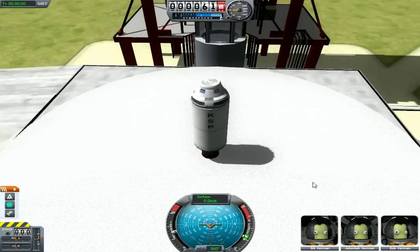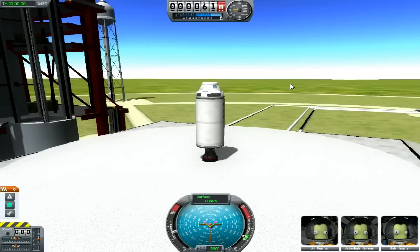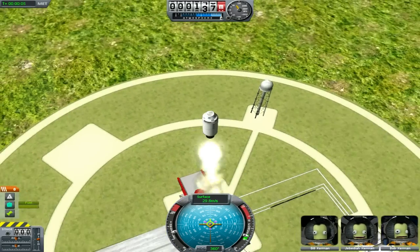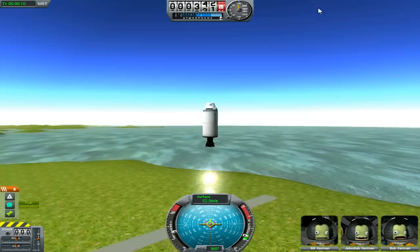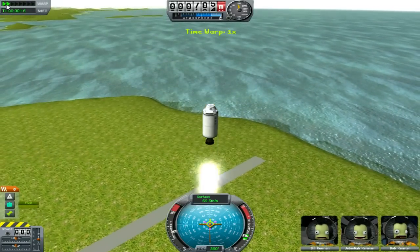Okay, we're here. Fail number one. It's not really doing anything, so let's try to launch it and see if it lifts off. Yeah, it does! Cool, so we have a liftoff. And we're up. So let's see how far this will get. Let's speed the game up a bit.